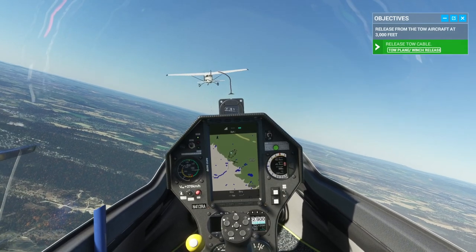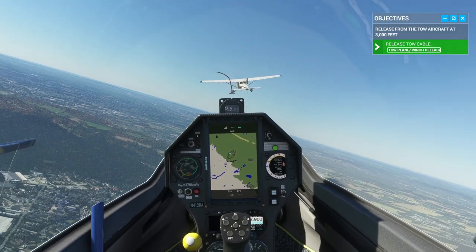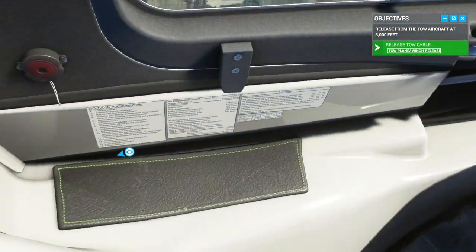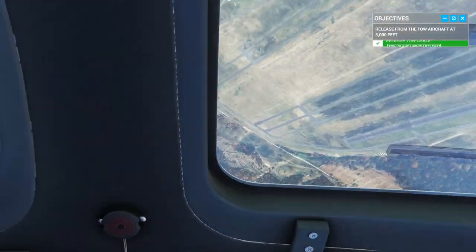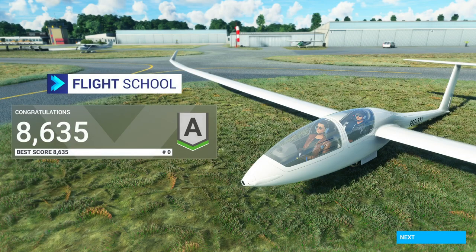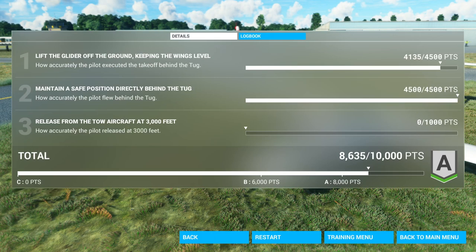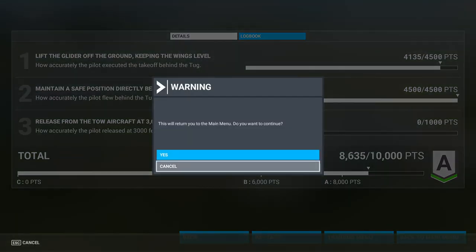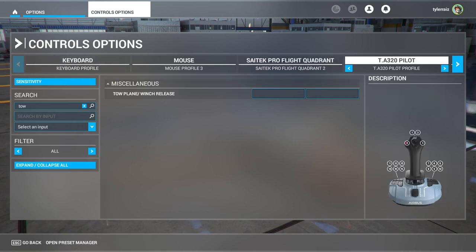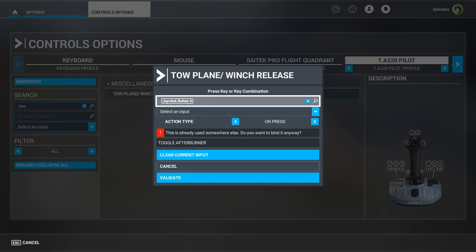We're approaching the designated altitude of 3,000 feet. Upon release, gently turn to the right as the tow aircraft turns left. I didn't know where the cable release button was — it didn't tell me what button to press. So let's go back to the main menu and make sure we have that mapped to something. There's no keyboard mapping either, so I'll map it to toggle afterburner, which won't happen on a glider anyway, so that should be fine.